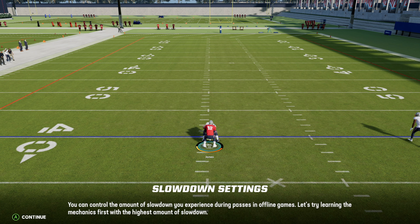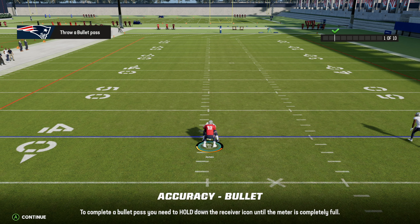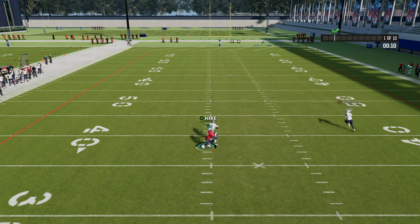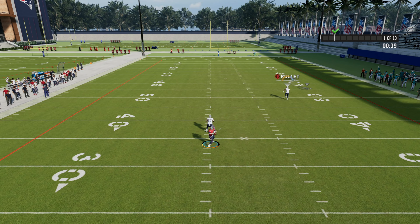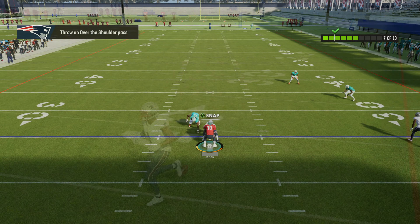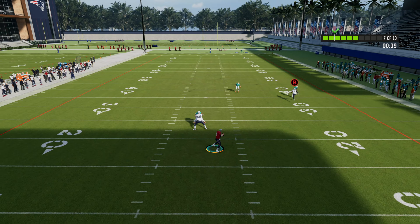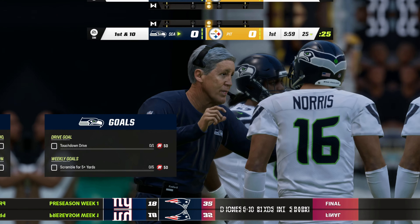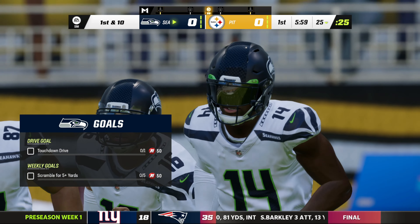The new passing system has three types of passes: lobs, touch, and bullets. A quick press of the target button gets you a lob, a short hold is a touch, and a long hold is for bullets. Along with this, you can use the left stick to aim in a small area around your final target to influence the direction of the throw. And the big new thing is that you can hold down left bumper to try and make it a catch that only your receiver can reach. It's a bit hard to learn, but once you've practiced it enough, it felt great.